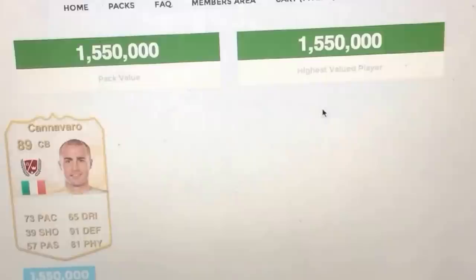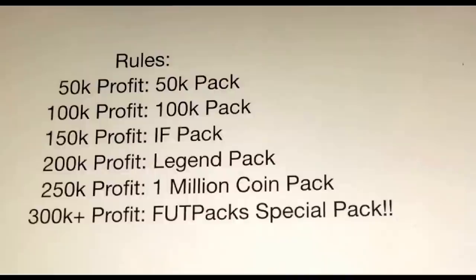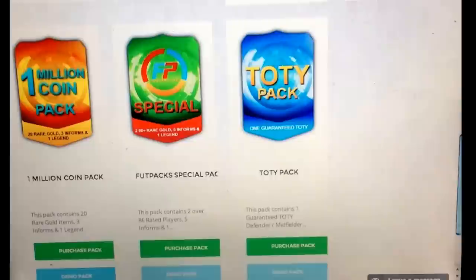Now it's time for the beginning of the new series — the Pack Decider. Here are the rules: depending on how much profit the demo pack gives us, that decides which pack we're gonna open with real money. Before we open any pack, we have to open a woman coin demo pack. Depending on the profit, it decides what pack we will open. Let's go.